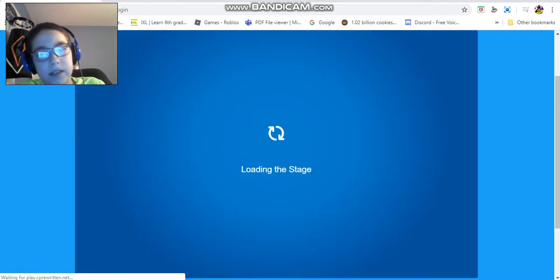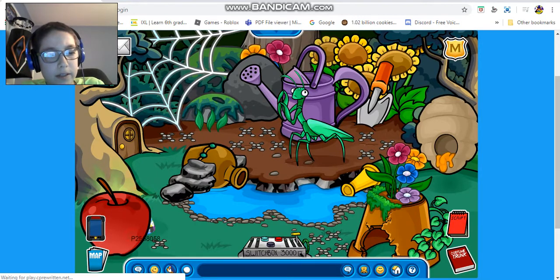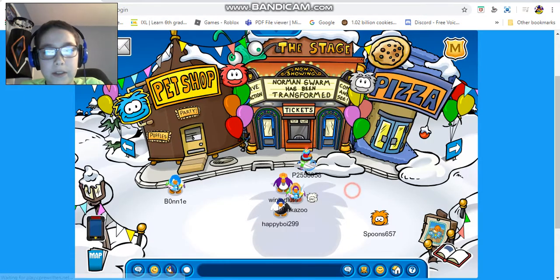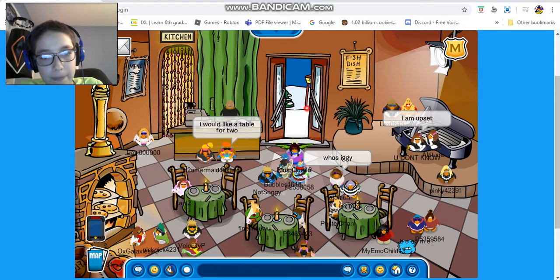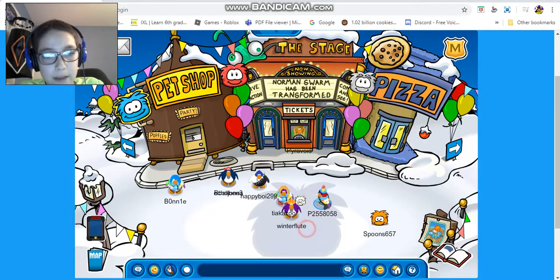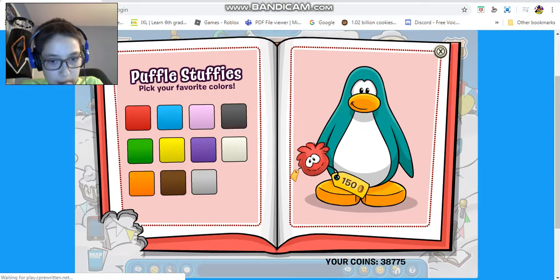The stage already has the stage play, which I already showed you guys in one of my previous videos. And if you go in the pizza parlor, there's actually nothing in the pizza parlor. Yeah, this is basically the whole plaza, and I already showed you guys the secret items with the Puffles.